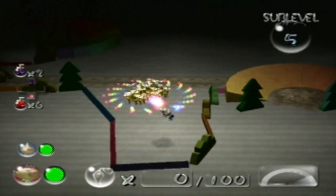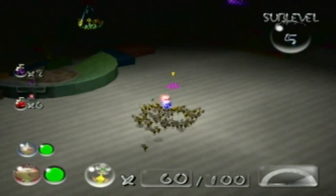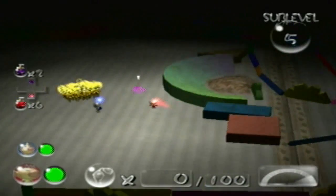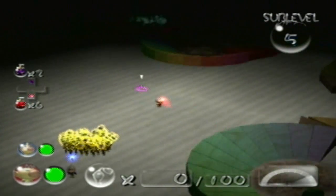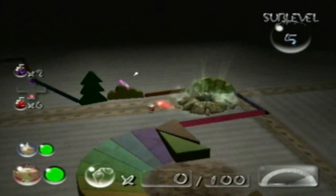Just like with the ultra spicy spray, you can find drops of the ultra bitter spray within eggshells on occasion, but most times it's still going to be nectar. So that's four things you could potentially see in eggshells: nectar, ultra spicy spray, ultra bitter spray, or meteors.